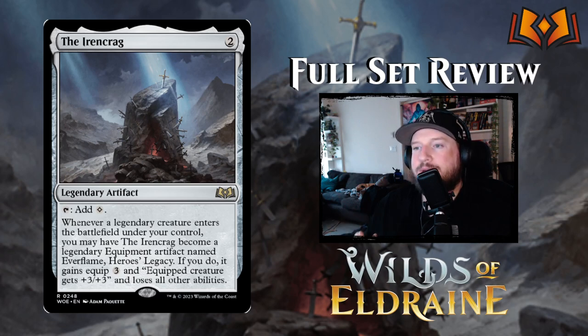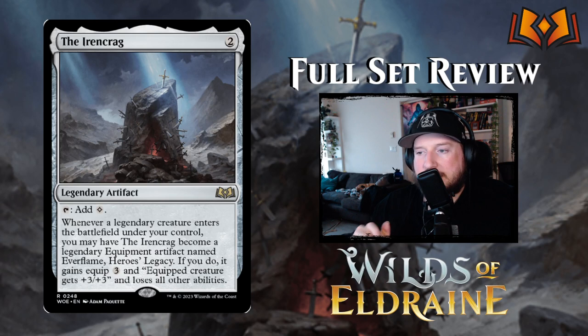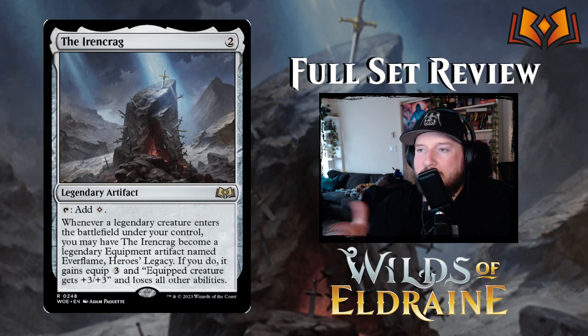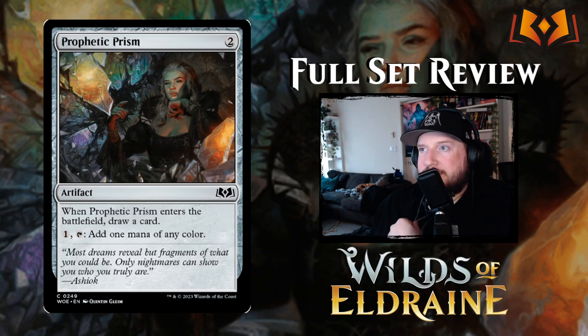Next up is The Iron Craig — two colorless for a legendary artifact that taps to add colorless, so it's just a mana rock. But whenever a legendary creature enters the battlefield under your control, you may have it become a legendary equipment artifact named Ever Flame Hero's Legacy. It then gains equip cost three and gives the equipped creature +3/+3 but it loses all other abilities. Cool design, though there aren't a lot of equipment synergies in this set.